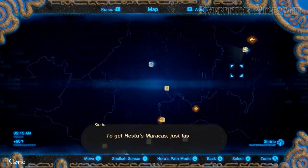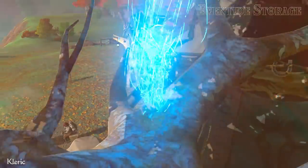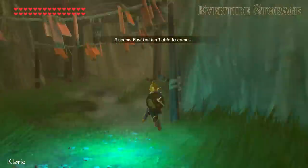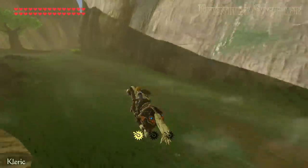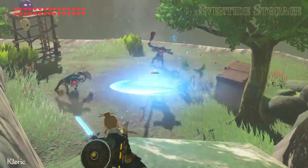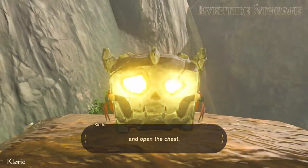To get Hestu's maracas, just fast travel to Kakariko Village, follow the road south, defeat this camp of enemies, and open the chest.